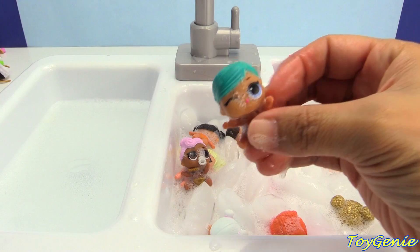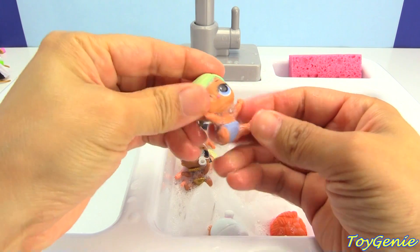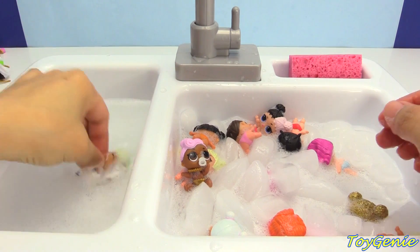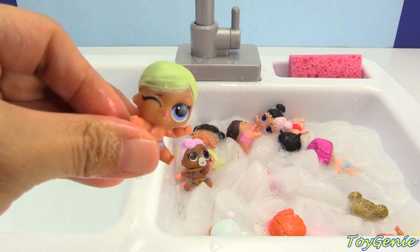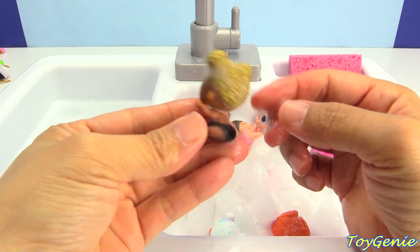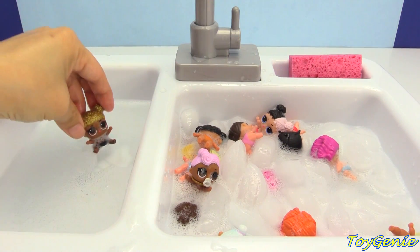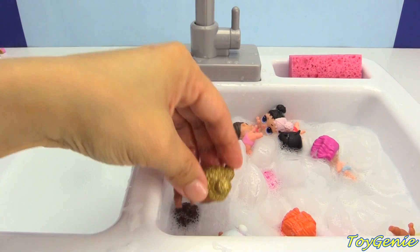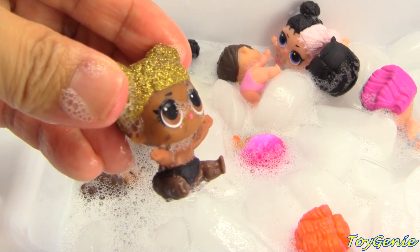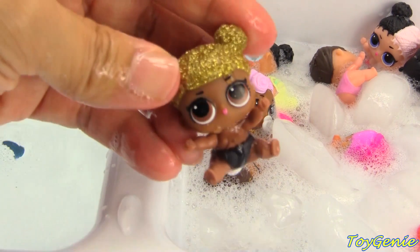Look at little Shorty — her hair changed right away. Super awesome. You can put her on the left side to change her back. Here is little Queen Bee. You can see that her legs turn all dirty, then change her back. I think she also has a color change on her face — she gets these marks right around her eyes. Then we can change her back on this side.